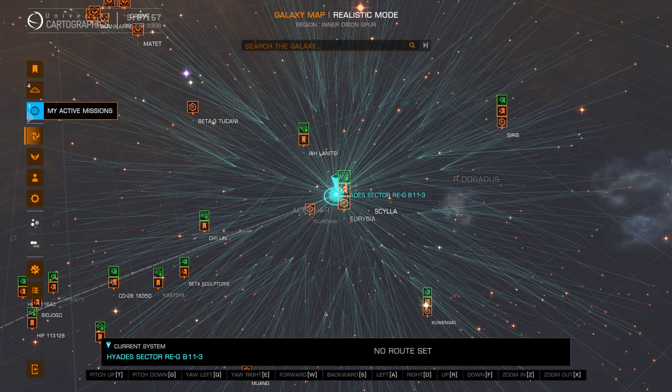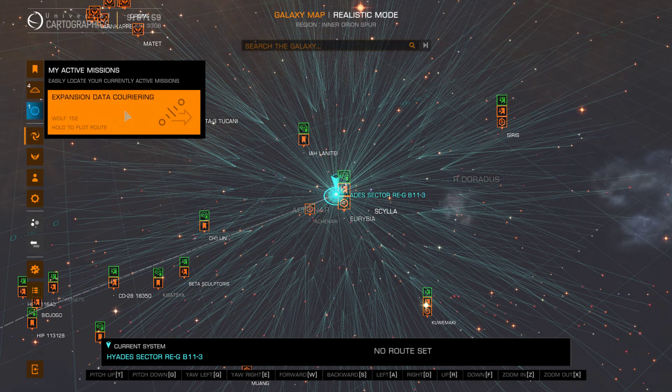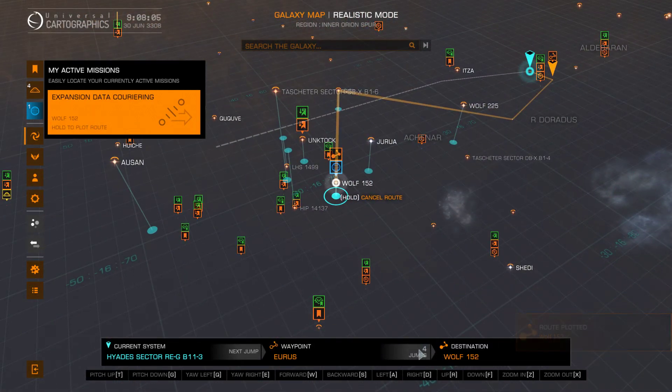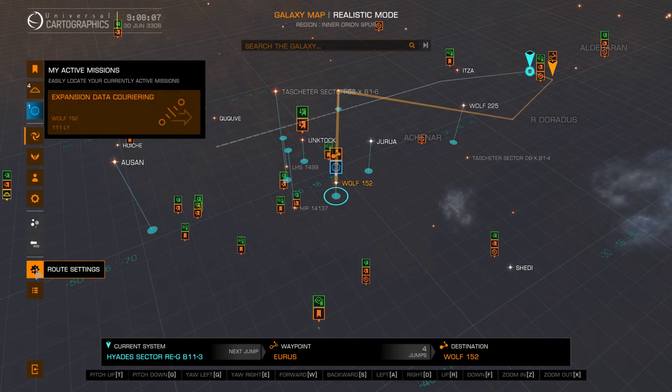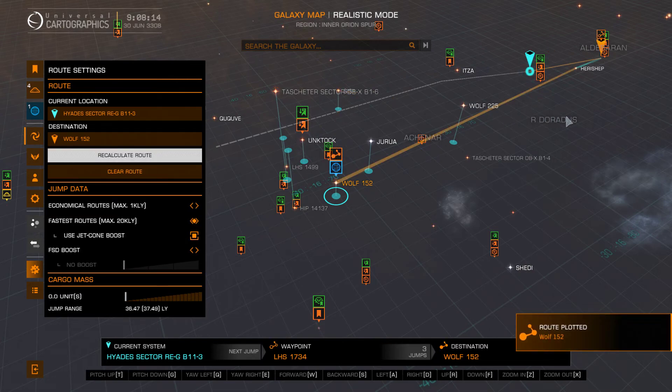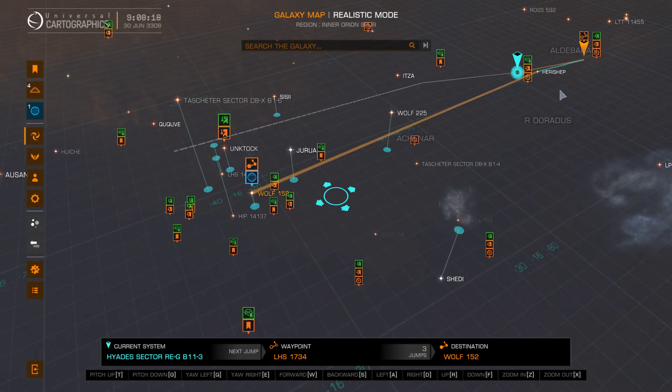I've got a mission over here in Wolf 152. If I'm going to plot a course for that, as we can see it's going to take me four jumps to get there. But if I come down here to Route Settings and elect to use Jet Cone Boost and recalculate that, you can see that it's only going to take me three jumps.